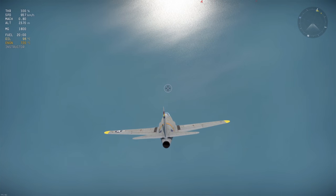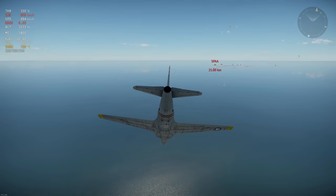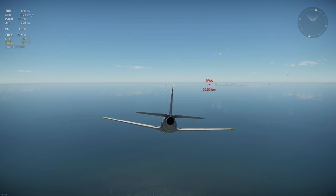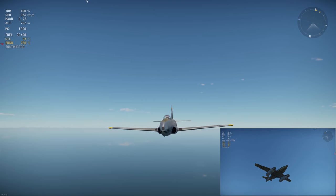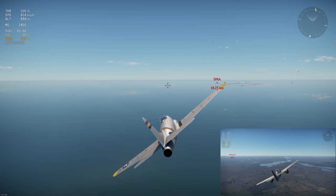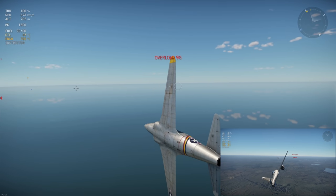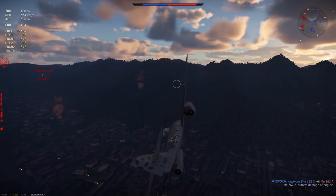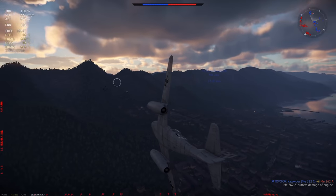It is important to note that the ME-262 has several advantages at high speed, largely derived from its swept wings, which allows it to have a higher critical Mach number than the P-80, allowing it to be controlled more easily at high speeds. This also means that the ME-262 can hit higher speeds, so if the dive test was from a higher altitude, the ME-262 would top out at a higher top speed, giving it a larger dive rate differential between it and the P-80A5. The ME-262 also has a higher speed limit for wing ripping.